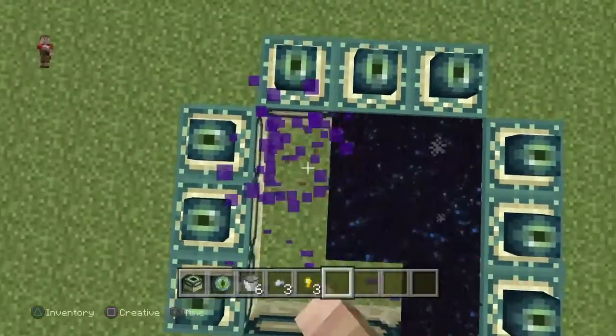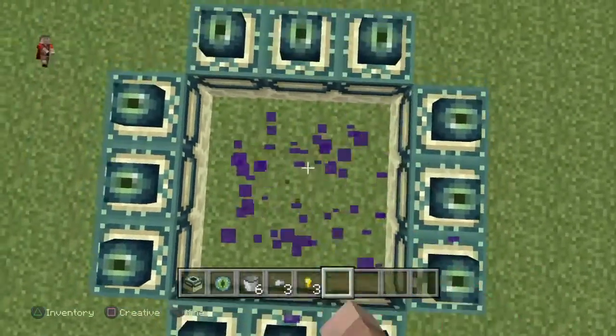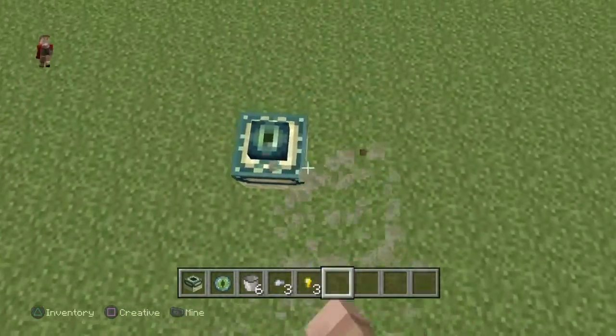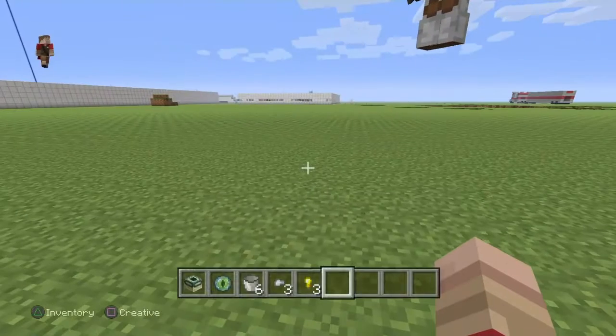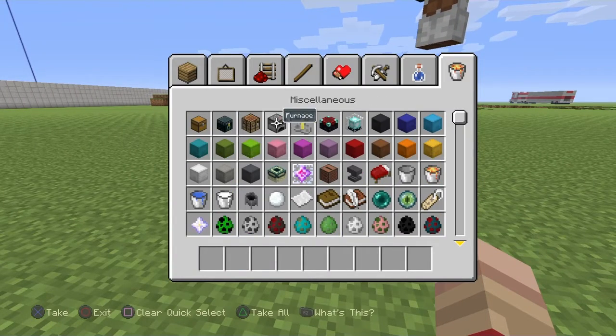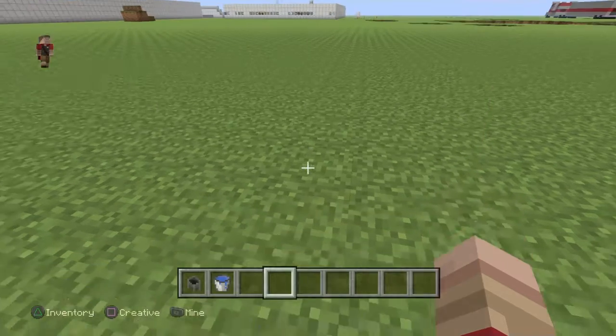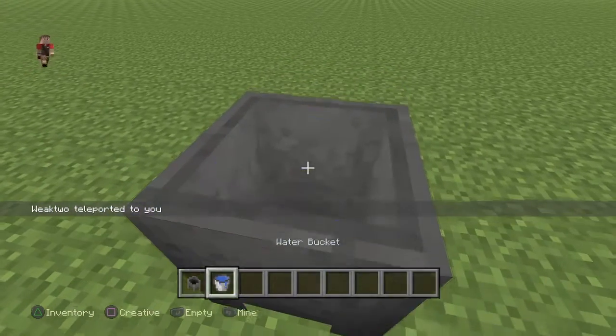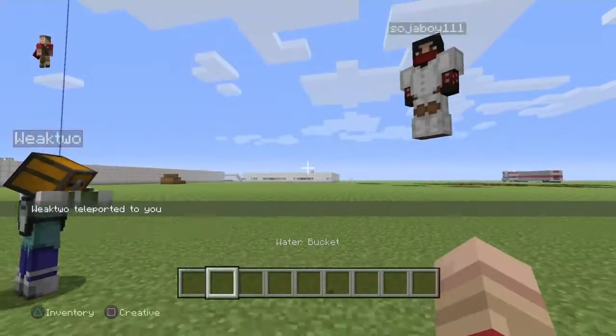Did you hear that noise? Yeah, that's a new sound effect. In a second I'm gonna fill a cauldron because that's another one — we're gonna demo all of them. We just need water and a cauldron to do that one.